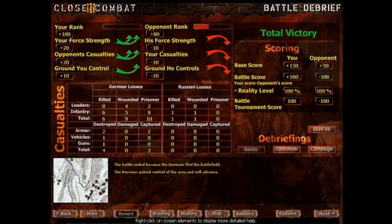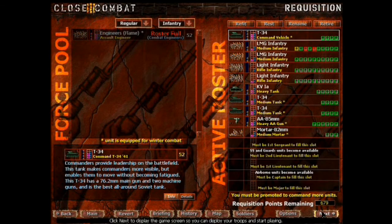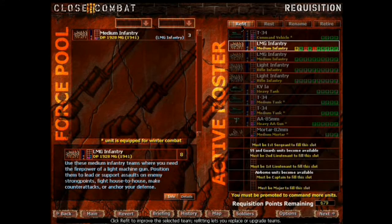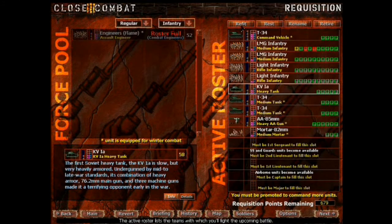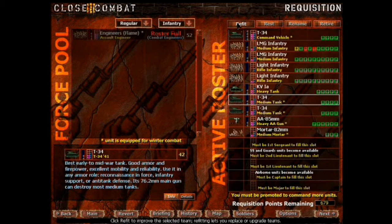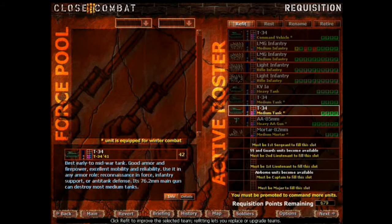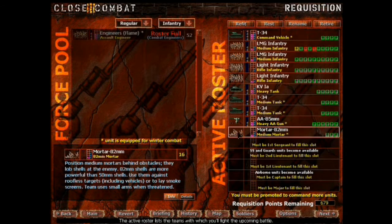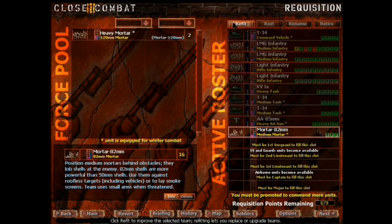All right, let's go on to the next one. 679 points - that's fantastic. We might start getting rid of some of these other idiots up here. No refit. KV-1 refit - nope. T-34 refit - nope. T-34 refit - nope. AA - nope, no refit.